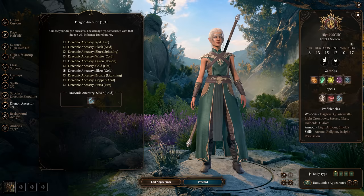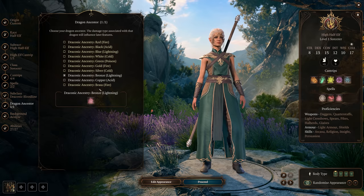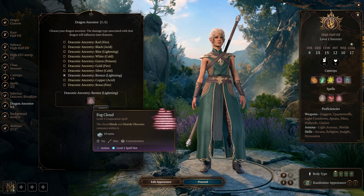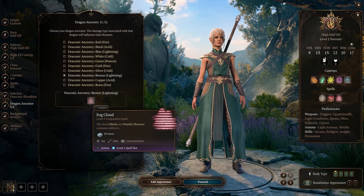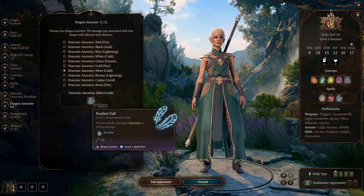Silver gives us cold damage, which is a good pick, and the Featherfall spell is very handy to have when you want it. Bronze gets you Fog Cloud, another good spell for stealth, but it does require concentration. So Silver is my recommendation.